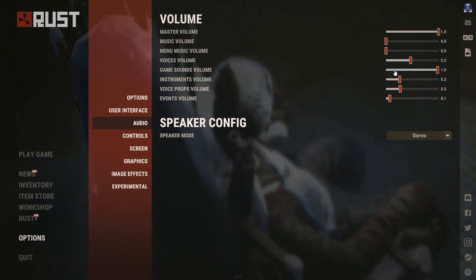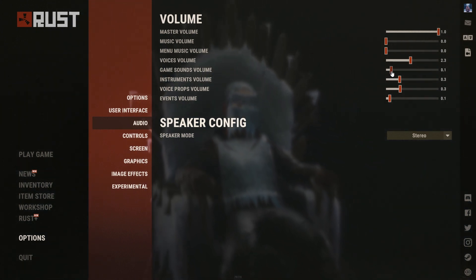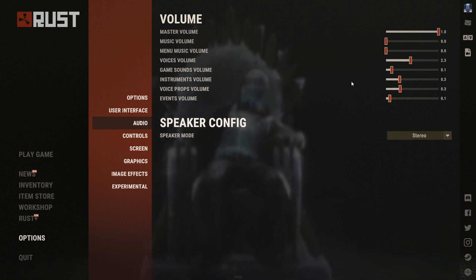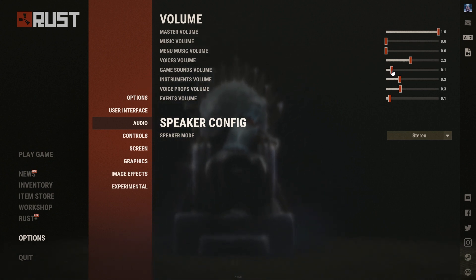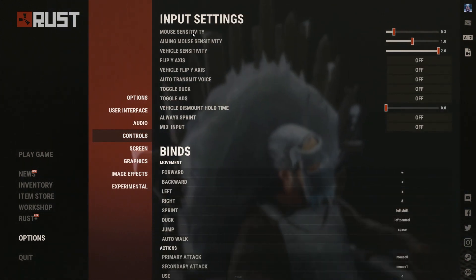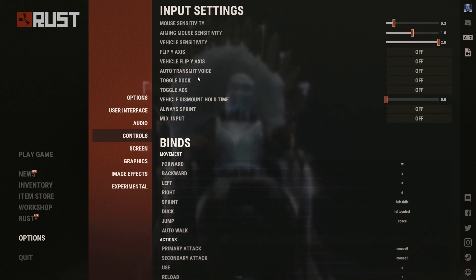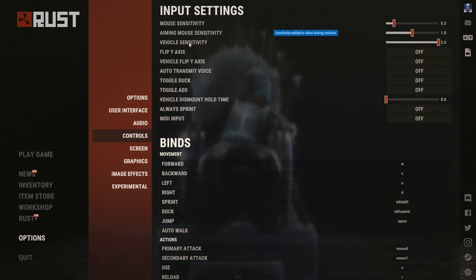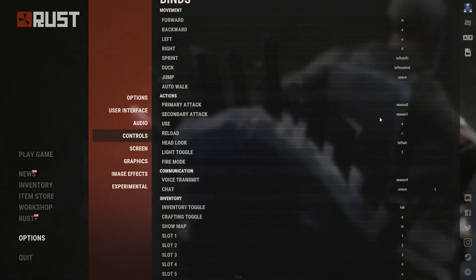When I get to a boat or a heli or something, I move the volume down to 0.1 because it's too loud otherwise. Then we have Controls — I have mouse sensitivity at 0.3.